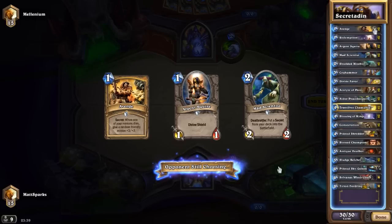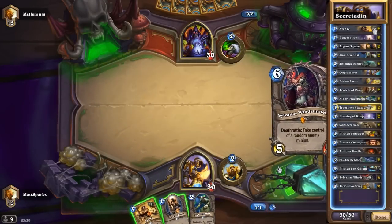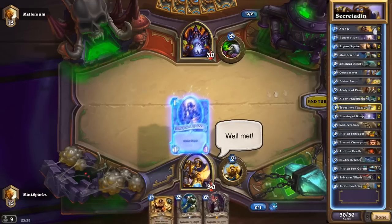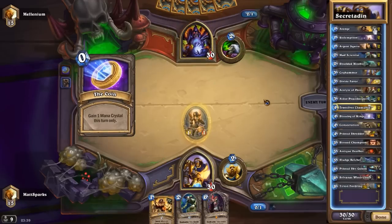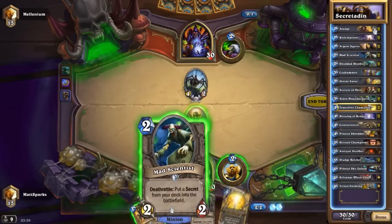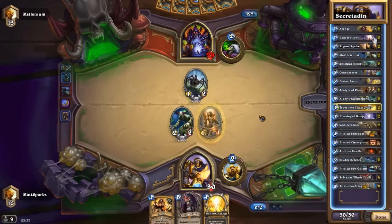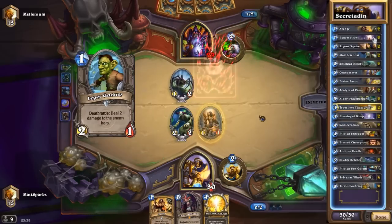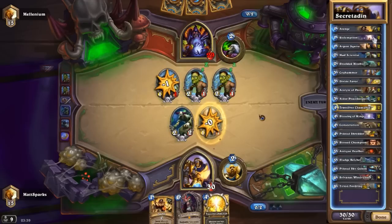We start off with some secrets. We have two Avenge - these are very good secrets indeed. So when one of your minions dies it gives a random friendly minion +3/+2. It's probably best to only have like two things on the board at a time when you want something specific buffed. That way when one of them dies the other one is going to get buffed and vice versa. If you have three or four minions on the board then something that's not so strong might get buffed, so play these cautiously. And then we have two more secrets in the form of Redemption - when one of your minions dies, return it to life with 1 health.